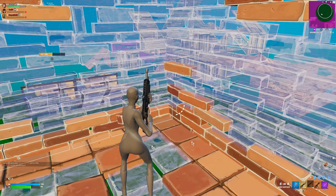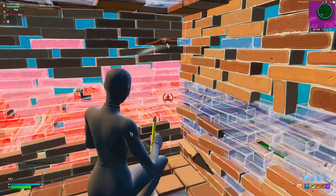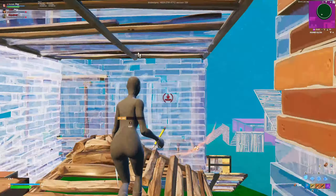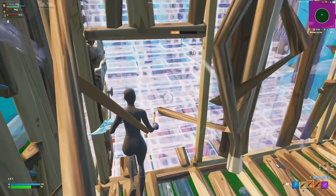Moving on to clip number two — it's quite short because of how aggressive I was. It starts off with a guy pressuring my box while I'm trying to reload my gun. I managed to get the reload off and I go for an extremely brutal peace control move, causing him to lose 112 shield. He tried to retreat back, so I do an extremely aggressive push through his builds until I managed to mongrel classic him for the kill.